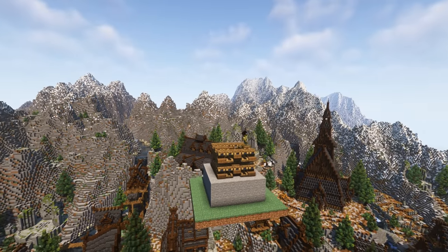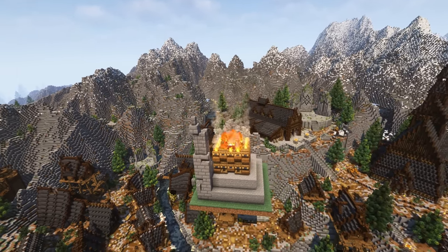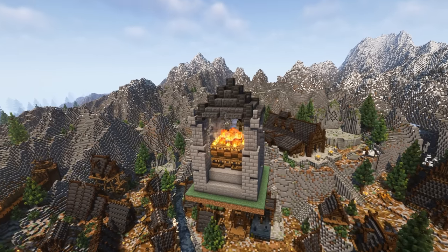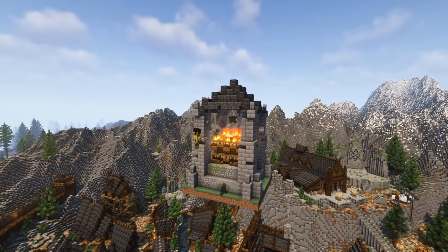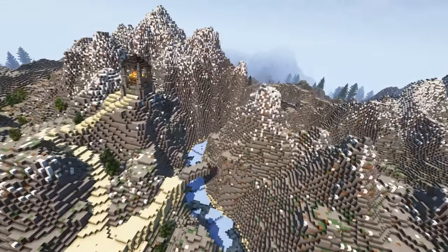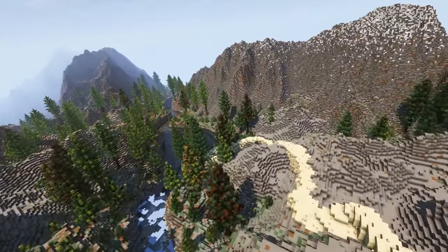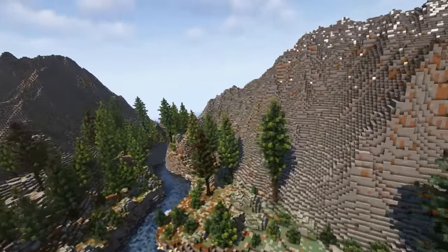Since the Fafnir clan's factions are separated by a mountain range, I thought, what better way to send a signal than a network of fire braziers in a similar fashion to the warning beacons of Gondor from Lord of the Rings. With our beacons built, I positioned them throughout the mountainscape, connected with a rocky pathway winding between the mountains and towards the coastal outpost.